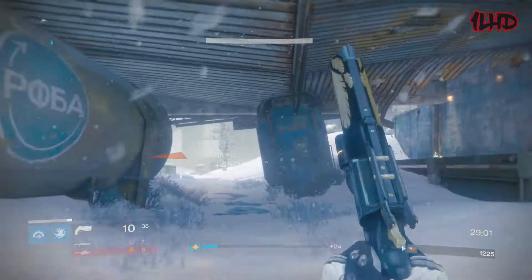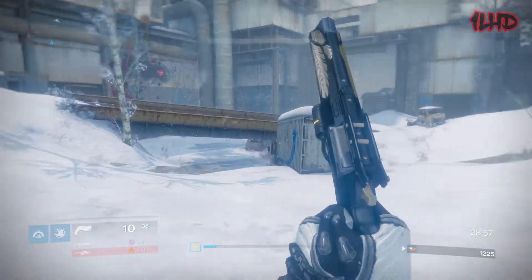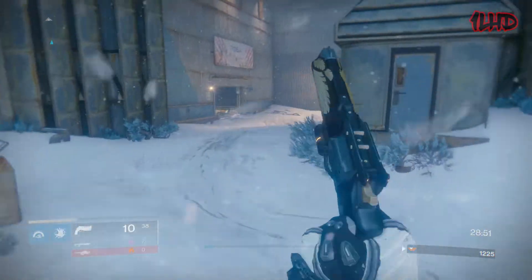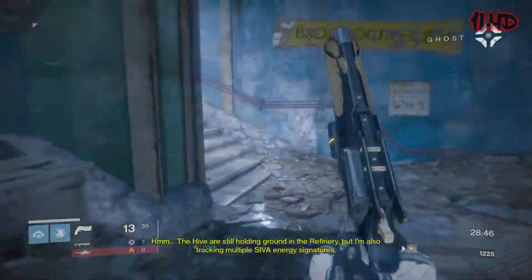Intrinsic perks for legendary weapons didn't exist in Destiny 1 to denote what archetype each weapon belonged to, so back then we would refer to each weapon by their rate of fire and impact. In terms of performance, Hawkmoon did amazingly, and even though it didn't have that many perks, the two perks it did have were incredibly powerful and reliable.